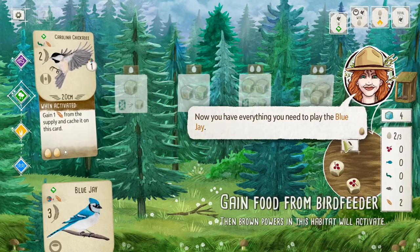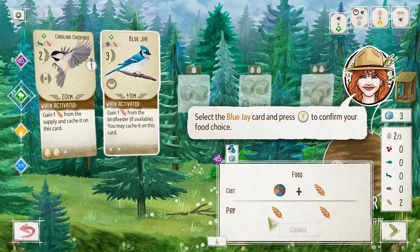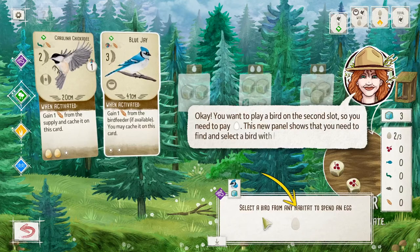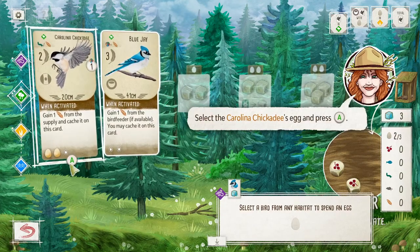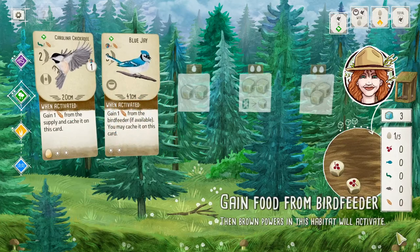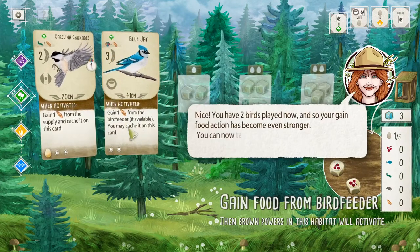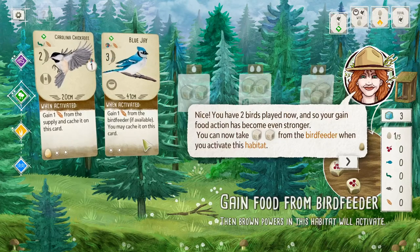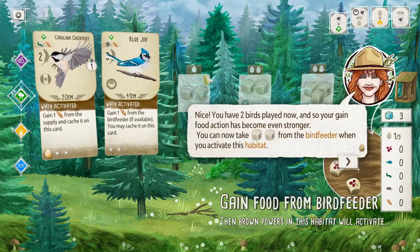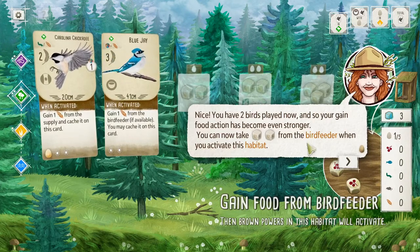Now I have everything I need to play the Blue Jay. Select it and confirm. I will pay with two seeds — the only food I have. You want to play a bird in the second slot, so you need to pay an egg. I will choose the chickadee to take the egg from, then confirm. We've paid everything and now have a Blue Jay. Both of them gain seeds when activated — this one always caches, this one lets you choose. Now I'm really good at collecting food because I have two birds in this habitat.